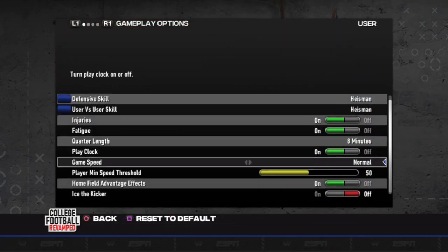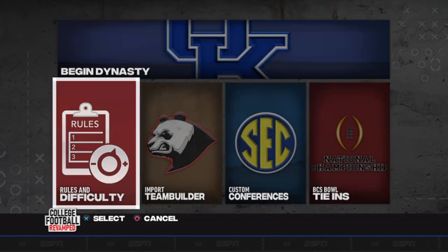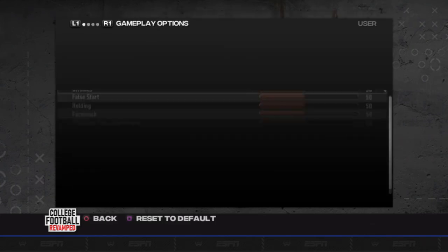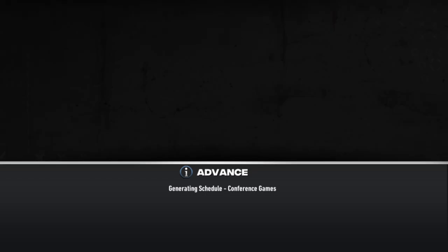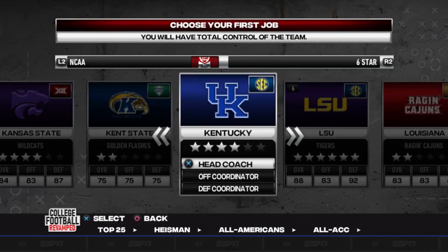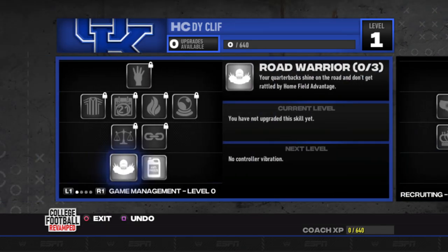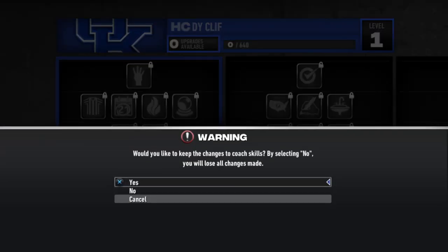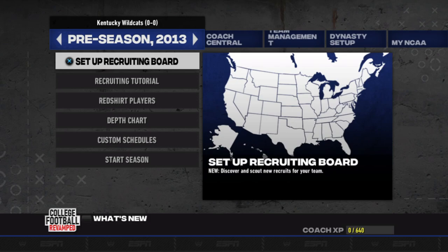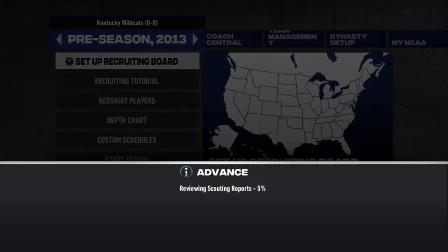For right now, sticking to this series. We started out with a Kentucky Air Raid offense, though I'll probably change that since it doesn't necessarily match our team's scheme. Playing on Heisman, eight-minute quarters, kind of testing the waters with sliders. We're going to be the head coach of the Kentucky Wildcats and start a dynasty with my home state. Feel free to pause and look at the coaching trees if you need to — there's a lot to cover.